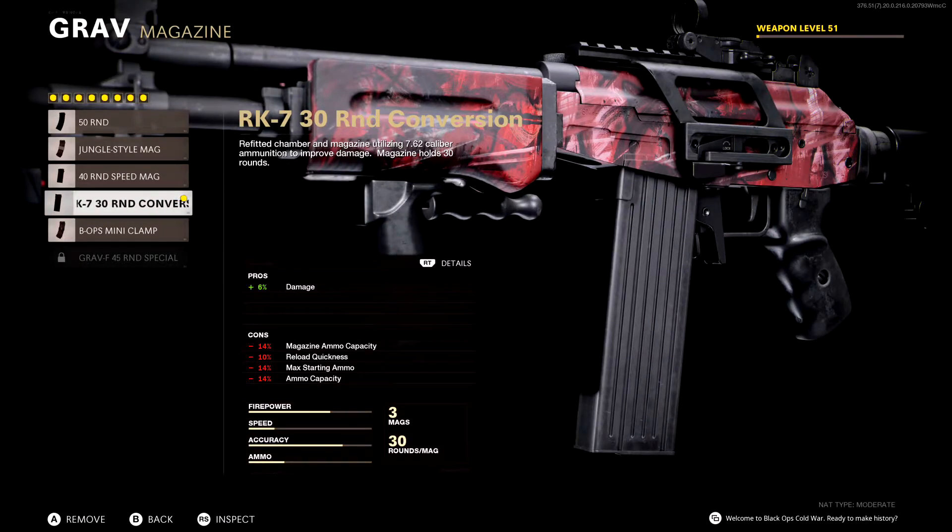For the magazine I'm going with the RK7 30 round conversion. I love having magazine attachments with a lot of bullets to spray and get multi-kills, but having this 30 round mag doesn't really guarantee multi-kills too often — usually just double kills at most. However, this attachment gives you 6% increased damage, and the damage on this gun really isn't that great. So even though I'm only running a 30 round mag, I am dealing more damage per bullet, and that is why I'm going with this attachment.